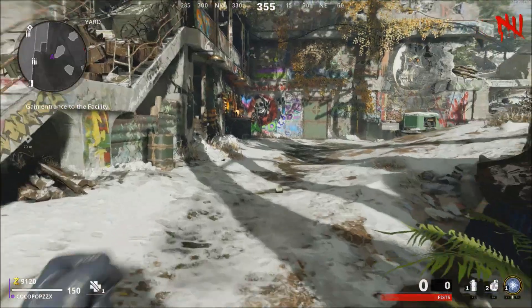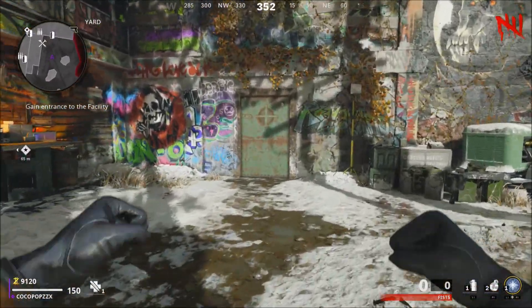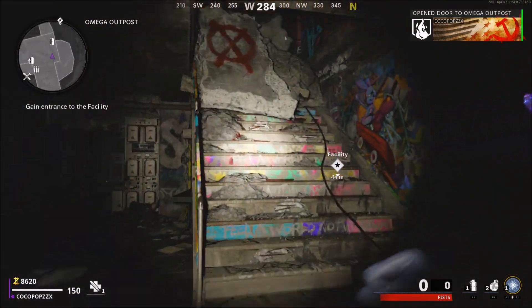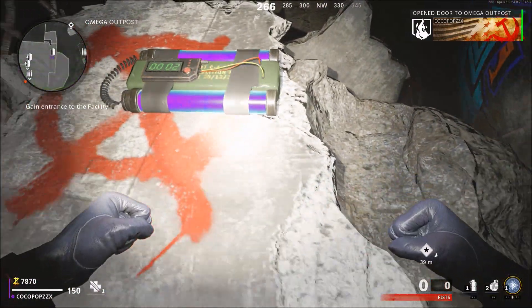We're going to be showing you guys how to turn on the power on the map, Die Maschine. Now from the spawn I'm going to show you exactly where to go. You want to open up the first door and towards the next. Make your way over towards the famous staircase.